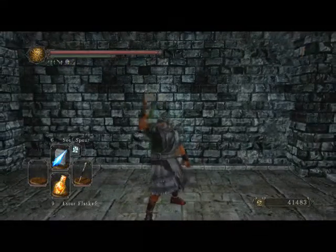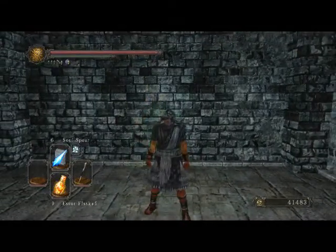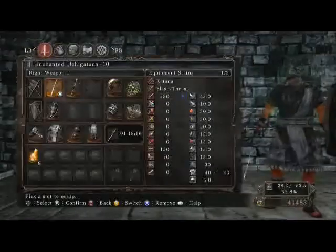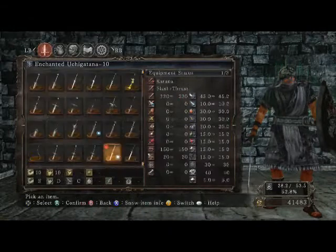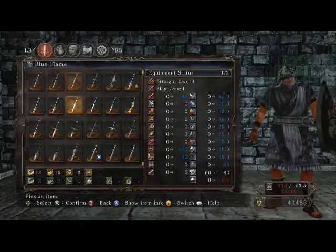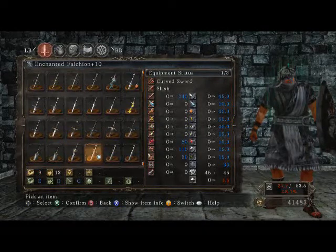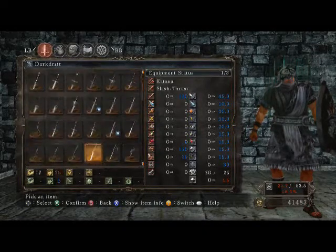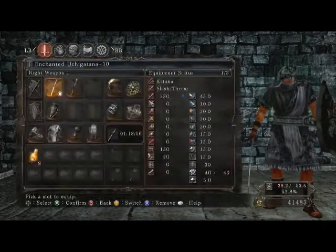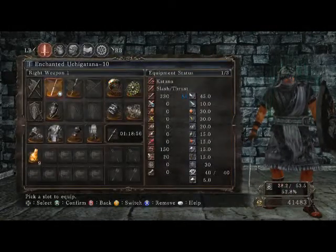What's going on guys, it's PG here, and as promised I am going to deliver you guys a PvP video featuring Castro. I've also gone ahead and given ourselves an Enchanted Uchigatana, which is a little bit weaker than our falchion by I think it's like 10 points, but well worth it for its moveset.